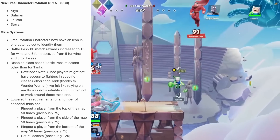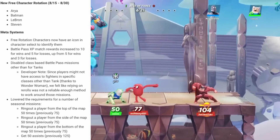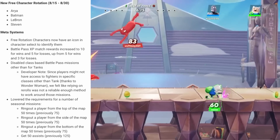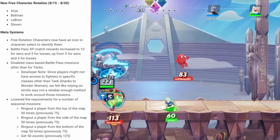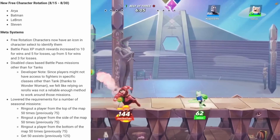Battle Pass XP rewards have been doubled. You're going to get 10 XP per win now instead of just 5, and when you lose you're going to get 5 XP instead of 3. This is a great change — it's going to make leveling up the Battle Pass outside of just doing challenges much easier. Get 10 wins and you basically get a daily challenge. That's pretty fair.